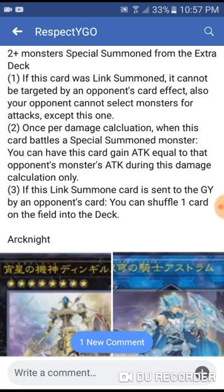Once per turn, during damage calculation, when this card battles a Special Summoned monster, you can have this card gain attack equal to that opponent's monster's attack during damage calculation. So it has a built-in Honest effect for itself — that's actually pretty lit. I know it's only for Special Summoned monsters, but most decks play Special Summoned monsters so you're good. If this Link Summoned card is sent to the graveyard by an opponent's card effect, you can shuffle one card on the field back into the deck — and it doesn't target.